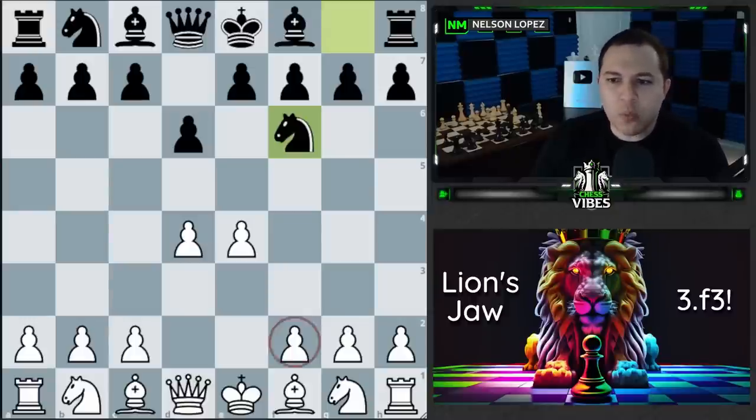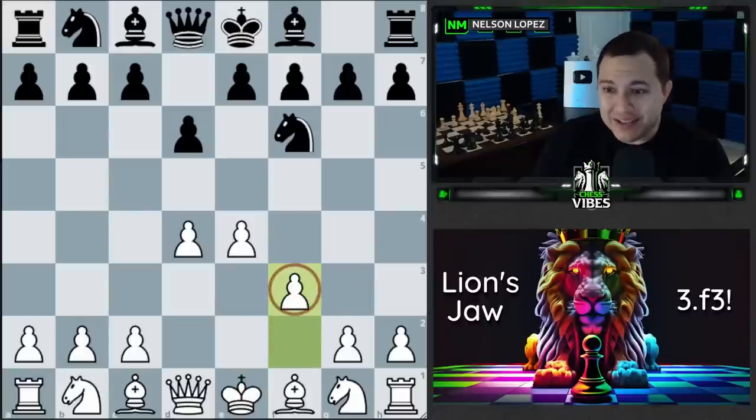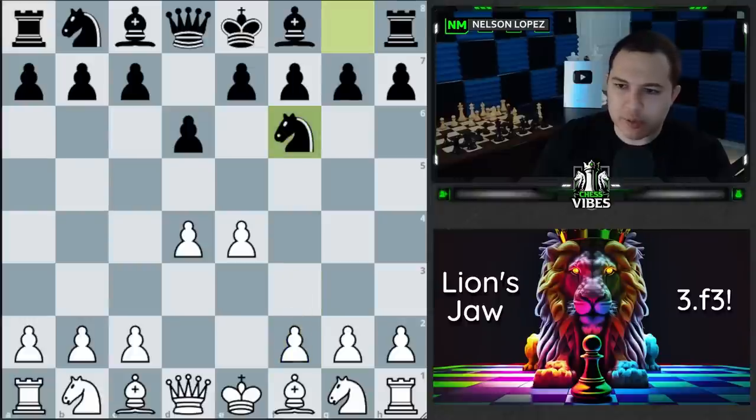Now let's talk about why we would want to play a move like f3. Aren't we weakening our king? Isn't this like a beginner's rule — don't move your f-pawn because it exposes your king? It is, so we do have to keep an eye on this, but there are some very nice benefits to putting the pawn here.